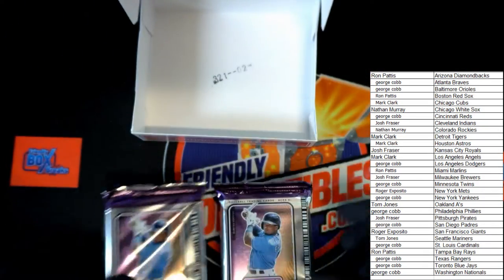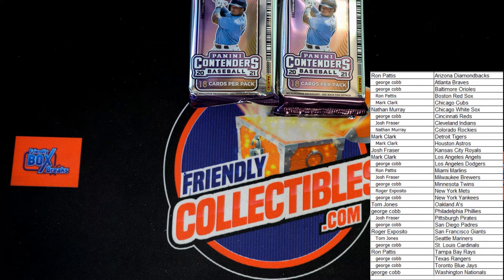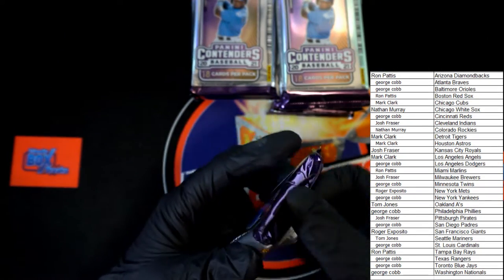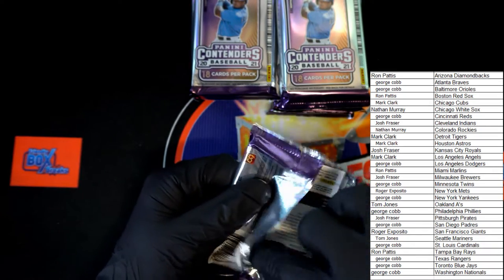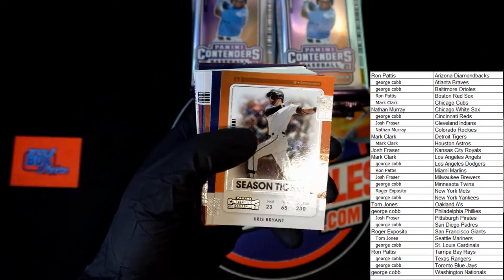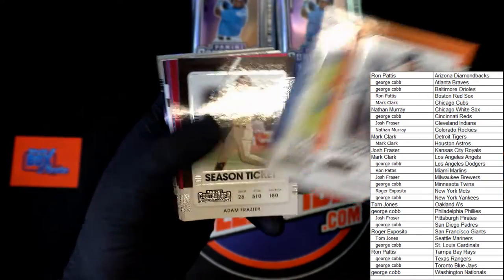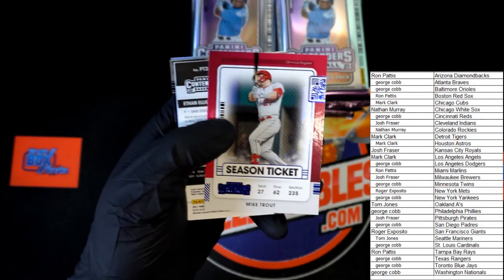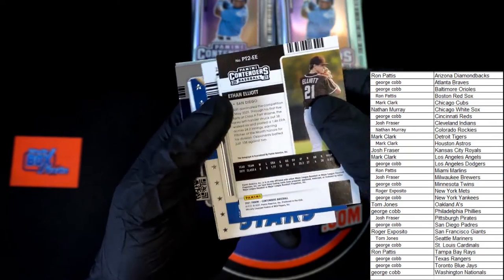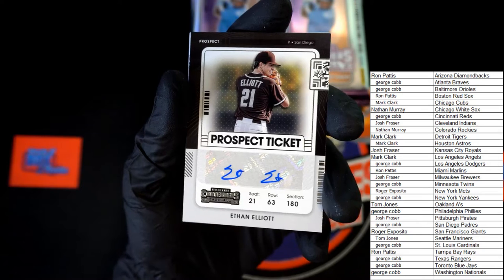There's one stack, two stacks, and an empty box. Pack number one: Albies, Perez, Bryant, Arozarena, Posey, Lindor, Fraser, Lowe, Cruz - blue foil like Trout, not a bad thing right there. Up next for San Diego, a prospect ticket - Ethan Elliott. San Diego, that is going to George C.